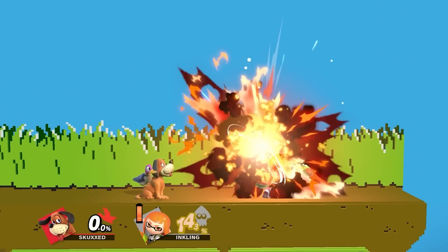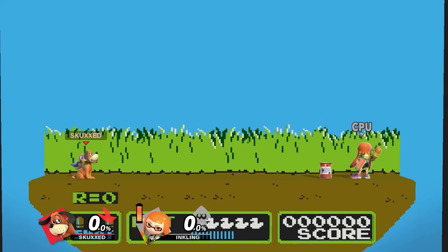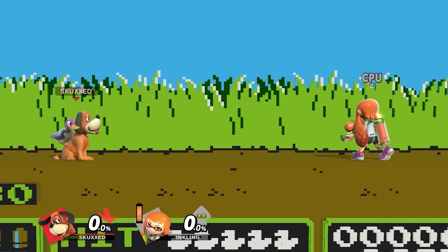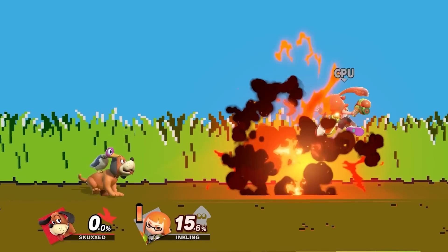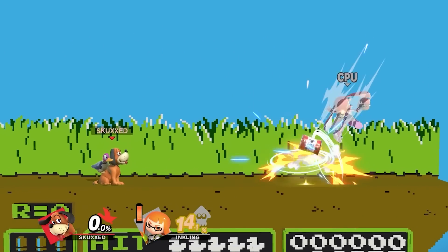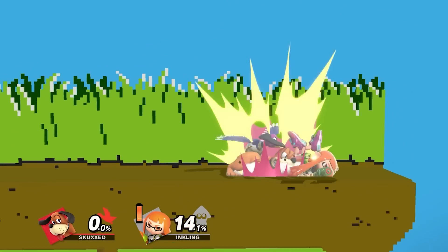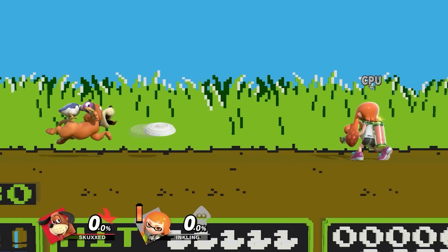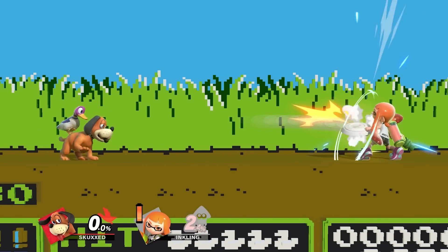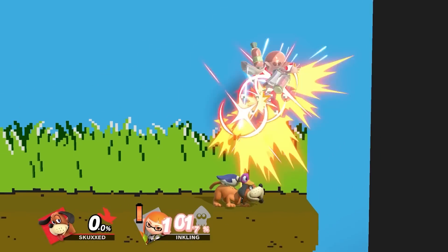These include can, an explosive projectile that the hunter can help position, to act as a stage hazard. Duck Hunt can either attack the can directly, to send it flying at his foes, or set up a combo for a trick shot. The hunter also assists with clay shooting, one of Duck Hunt's best combo starters, where the dog throws a clay disc, which he can command the hunter to shoot at any time, allowing for plenty of follow ups if it connects.